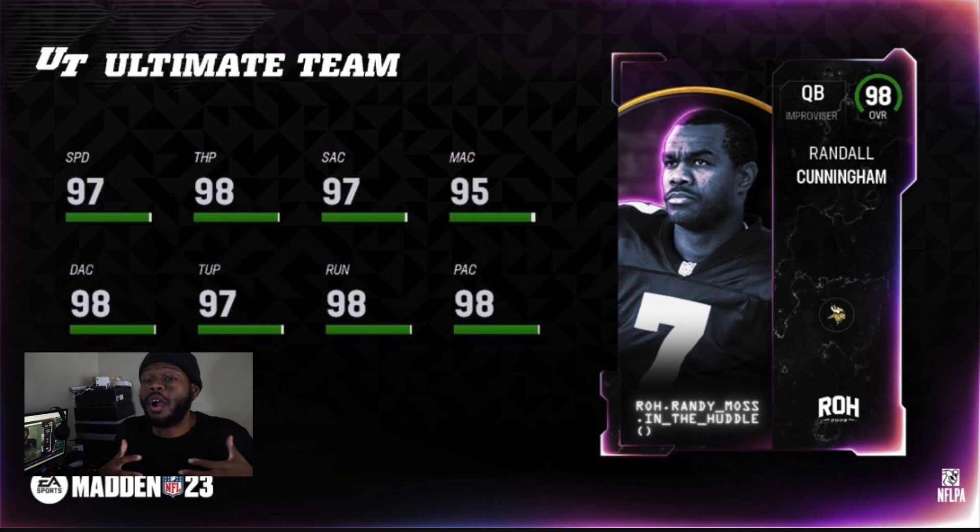At number one, the card I'm most excited about — Randall Cunningham. Cunningham is gonna have big-time stats and a lot of free abilities, but he also goes on a ton of theme teams: the Cowboys, the Eagles, the Ravens, maybe even the Vikings too. He got 1 AP slinger, 0 AP dashing dead eye, 0 AP no-look dead eye, and 0 AP fast break. He's gonna be pretty dynamic. Some Kent Stabler users might want to mess with Cunningham, especially if it fits your theme team.